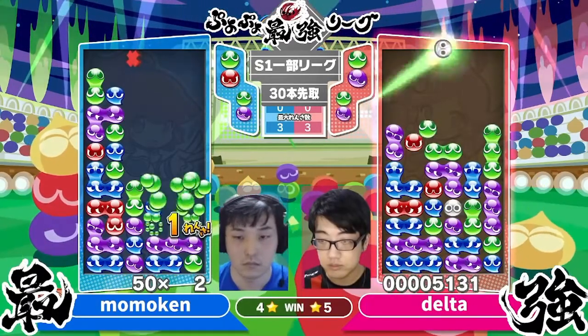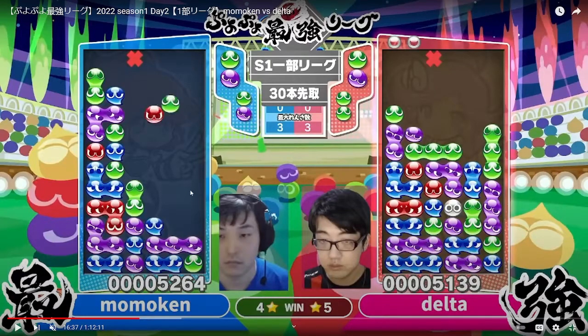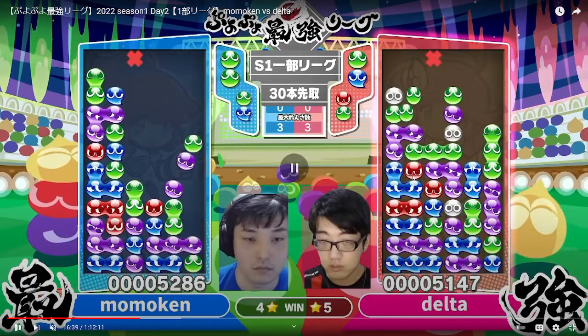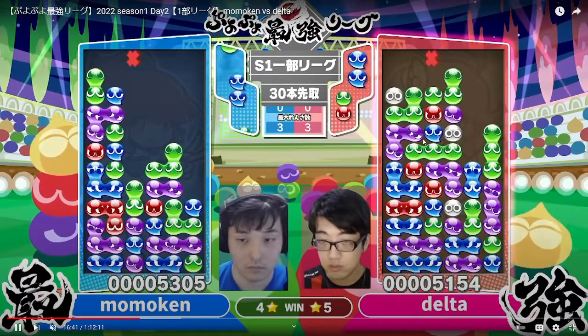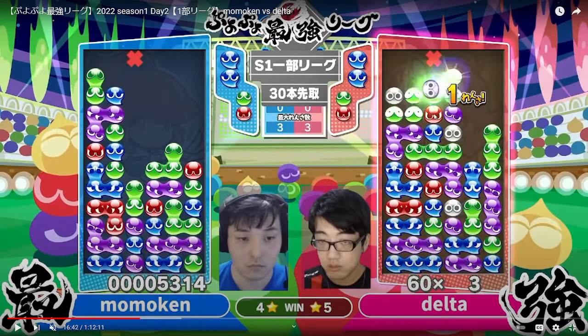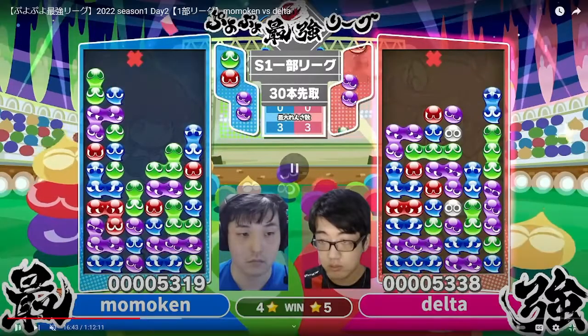Both players are roughly even. When Momokin has to clear this one chain, Delta has the piece advantage. Delta also has a little garbage, so what he really wants to do is send something to take advantage of the piece advantage he has and to clear off the garbage. He's probably looking for a purple but it doesn't come. Instead he makes a 1-chain — same idea: use your advantage, clear off the garbage, and send some garbage to the opponent.